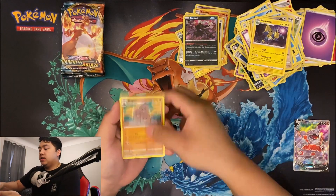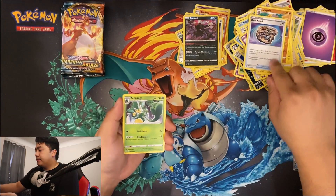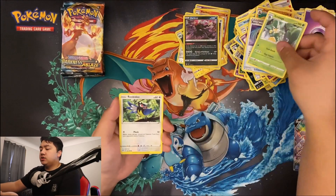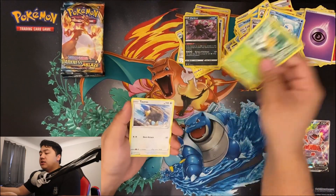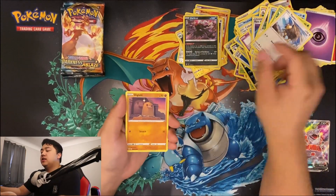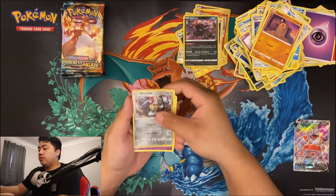Energy of course, Dodrio, a Rare Fossil. That's a Simsage, Rookidee, Wishiwashi, Pansage, Tauros, Diglett, Melmetal — looks cool.